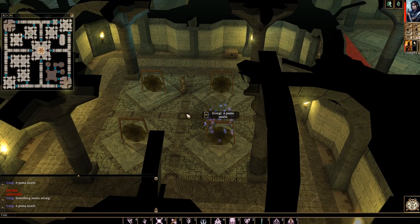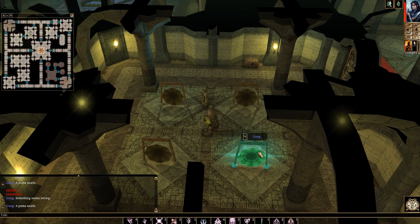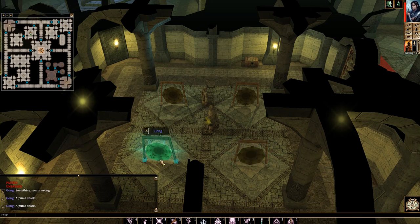What we need to do is press the gongs in the correct order. I had to start it over. You press puma once and pay attention to the chat log. I hit puma twice because the first time it said something seems wrong — that's because I already started the puzzle from a previous attempt. Whenever you press the gongs in the correct order, it will just say the animal and the noise it makes.